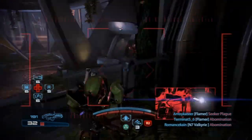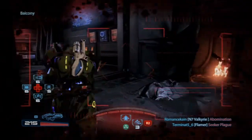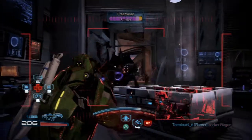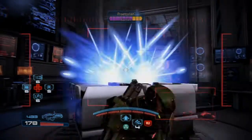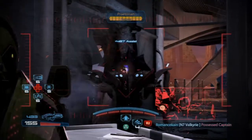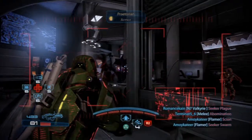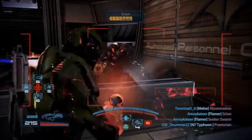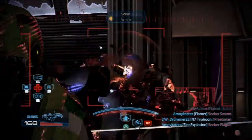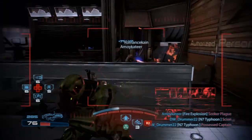I hear another Praetorian — yep, right behind me. Get into cover and he can't hit you. Back and forth — back pedal, and dead. Scions have a little sack on their shoulder — if you blow that up it does some extra damage.